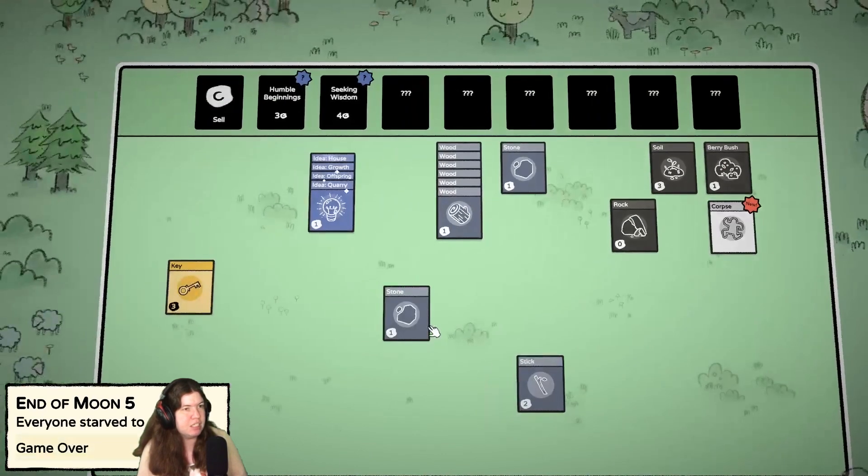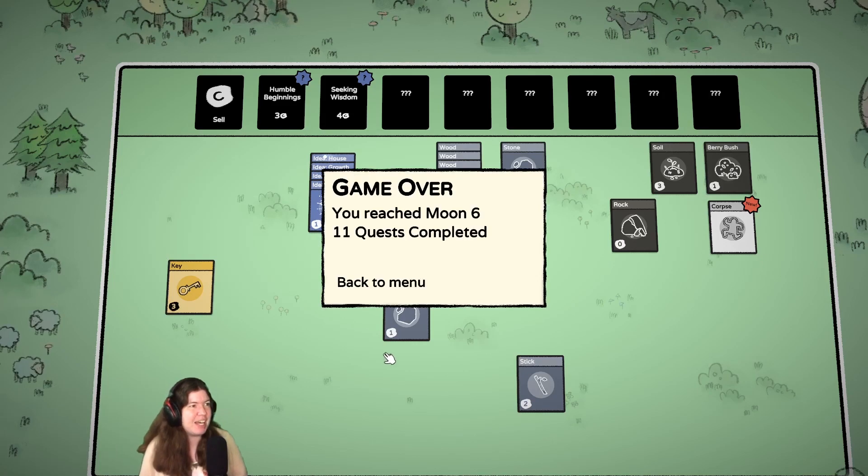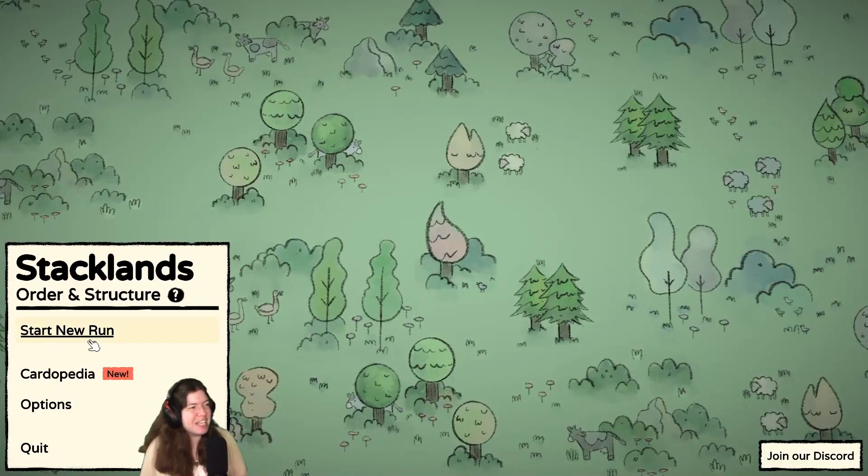I think that's it for me. It gives me a corpse card — oh, that's so sad. Well, must learn to manage food better. Let's try again.